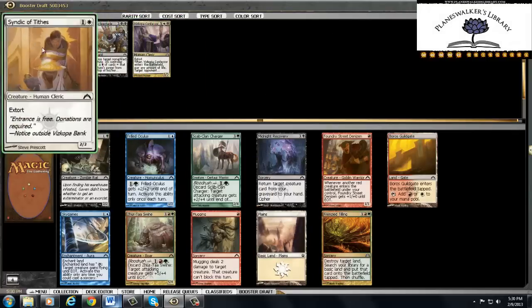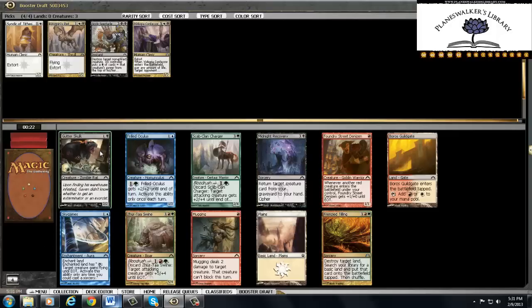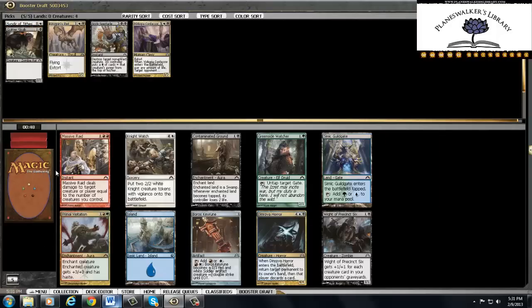Borrowed Boros Guildgate is good. The rat is better in the deck than you think because you need some early things. I'm not getting a very clear signal — seems like Gruul is open. We've been passing some red cards and some black cards so I don't want to just jump into it. I think I'm gonna just pick up the rat as a card.